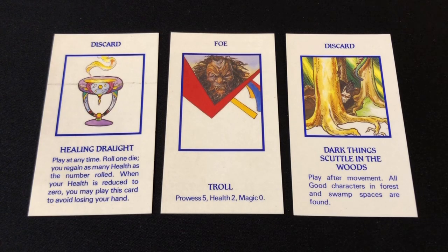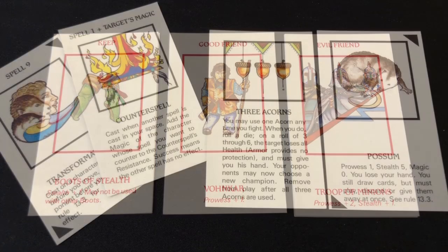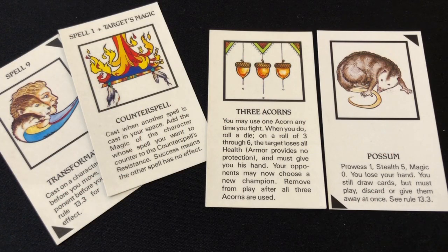Blue cards are events or foes that you play and then discard — however, good players aren't allowed to play foes on opposing characters. Red cards are allies and equipment that you play in front of you; while they remain in play they apply their benefits, such as adding to your prowess or granting special skills, but they also count toward your maximum hand limit. Note that some red cards are for good players only while others are for evil players. Black cards are spells — you play these in front of you and they remain face up until you decide to discard or replace them. When the opportunity arises you can attempt to cast them; they do not count towards your hand limit, but you can only have a number of face-up spells equal to your current magic stat.